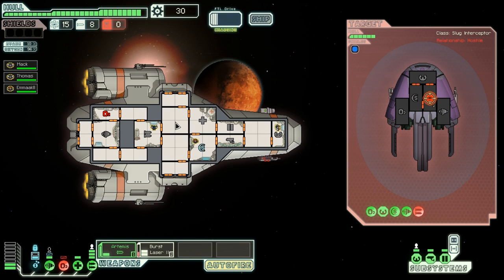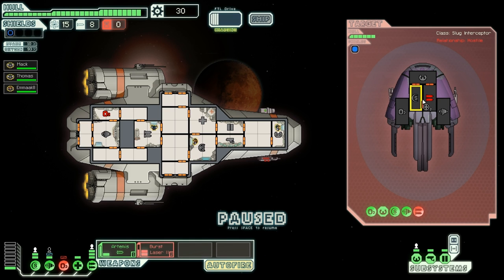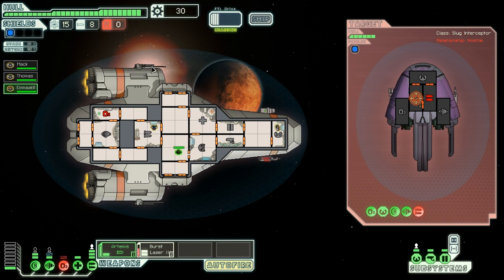That's not a good start. Their weapons are offline — that's the main thing. We'll pause it. I'm going to take their shields down now. He's hit my oxygen, which sucks. We're going to get Emma to go in there and fix it, otherwise everyone's going to start dying. Fire.